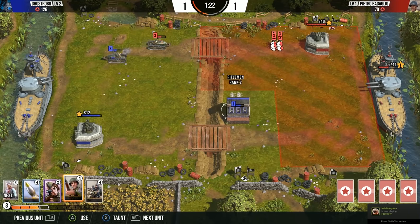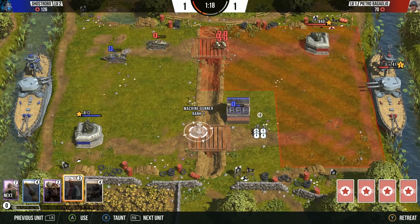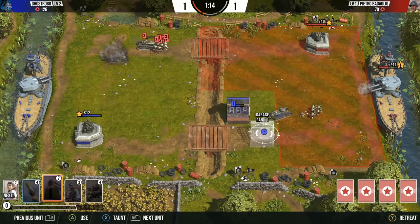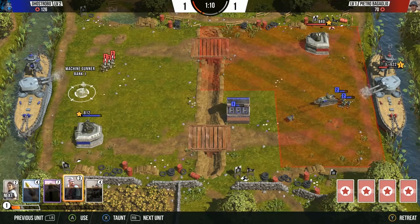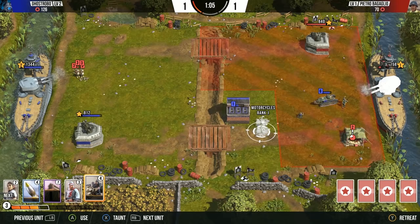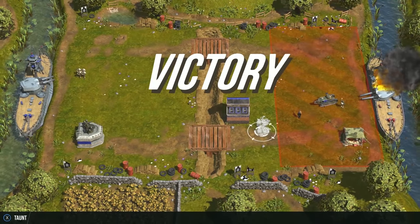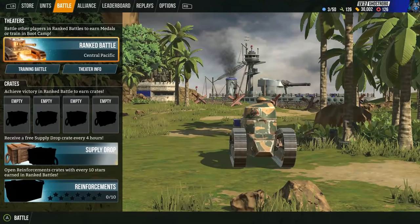We have an advantage here — we've got a nice tank encampment up front. I'm going to try to bank on that and see what we can do. Let's throw a tank in there and a sniper as well. They are really coming in hot on this side, but hopefully our battleship can defend as we deal some serious damage. Quick victory there — I feel good about that one. Glad I could show you guys a little bit of domination right off the bat.